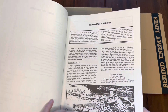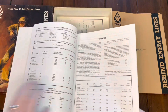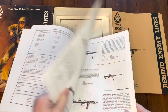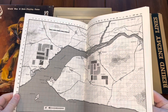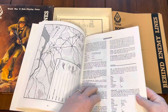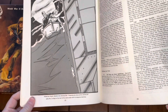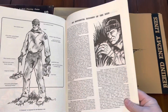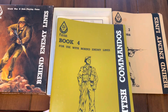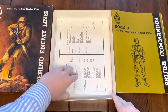Book Four went deep into British Commandos — their background, skills, weapons, and unique missions. One mission had you go into an estuary to put mines on German ships — the Limpeteers mission. I know they also did a Guns of Navarone book. I don't know how many more books came out after Book Four; I'm not sure if they covered all the different forces.